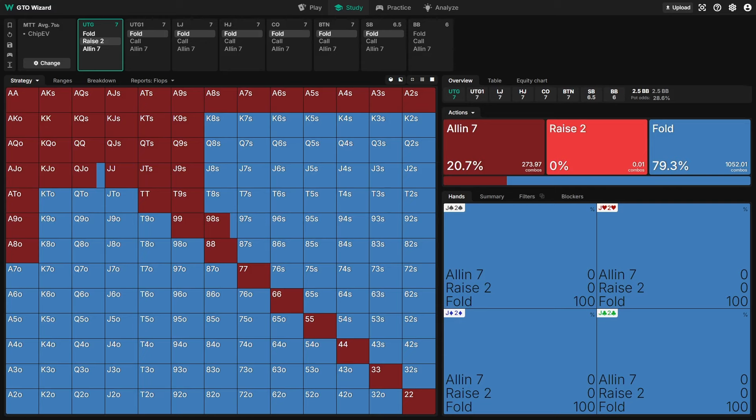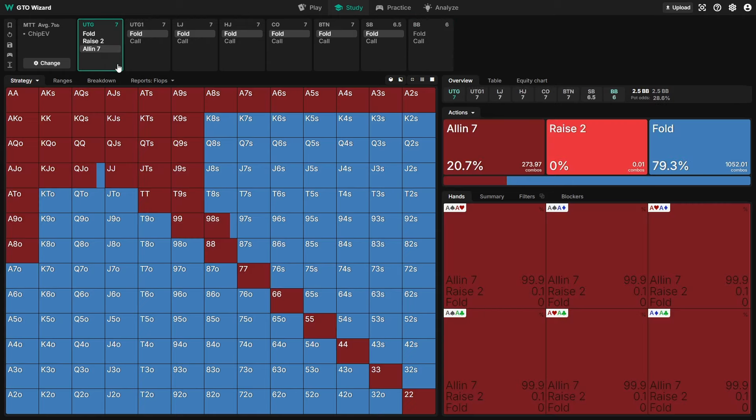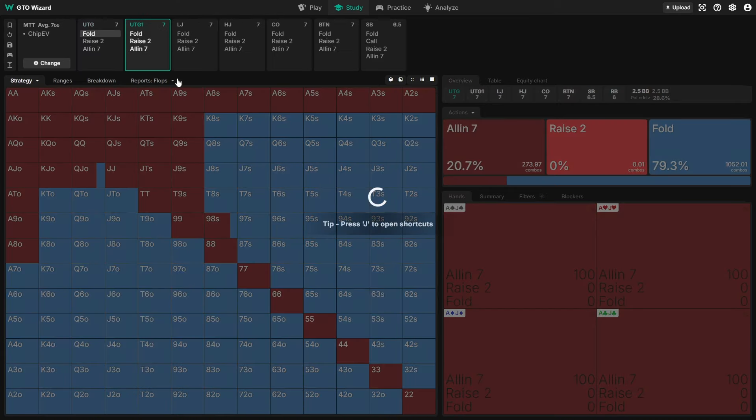Starting with 7 big blinds — generally the point where we're playing pure push-fold and never limping or min-raising — if we shove from under the gun and it folds around to the big blind, we're still getting a fold about three quarters of the time. This allows us to shove hands like T9 suited and 98 suited, which aren't exactly value hands but have enough equity when called that they can profitably shove from UTG 8-handed.